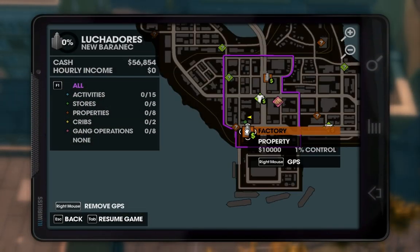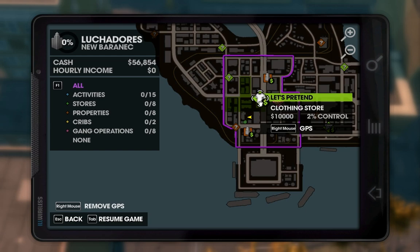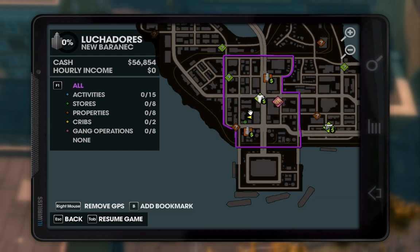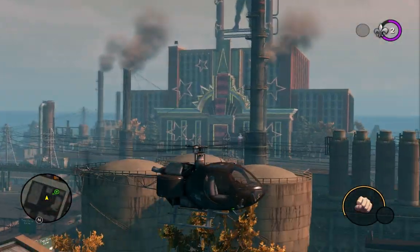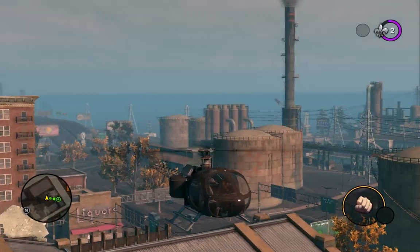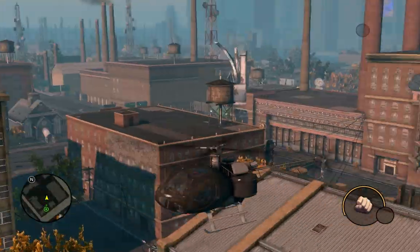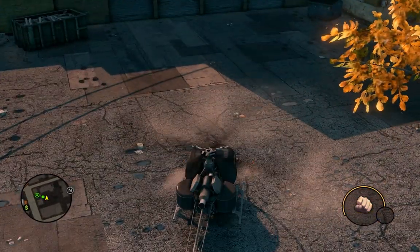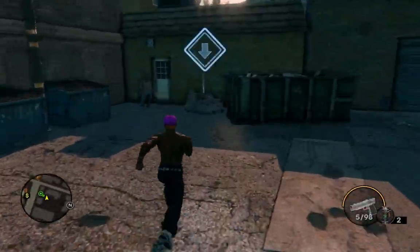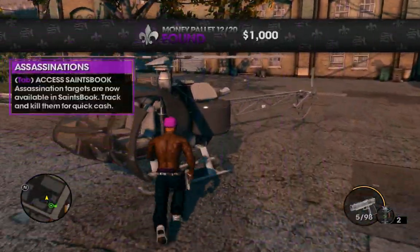Here's our next pallet. We are just north of the factory in New Baranec, in Luchidorus territory. We're on the southern part of the block, in the middle of the buildings. There's a large casino-looking building over there, some factories nearby, and Poseidon's Palace is right over there to the east. We're going to touch down in the middle and collect this pallet. Now we're at 12 of 20.